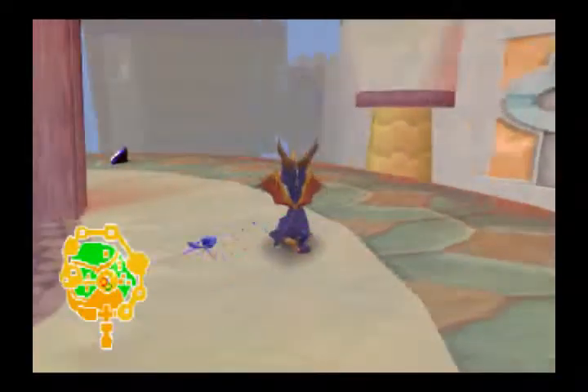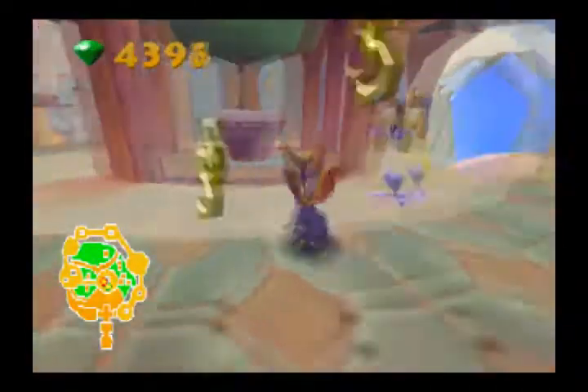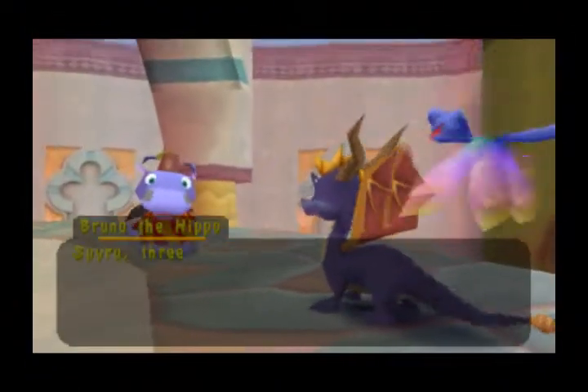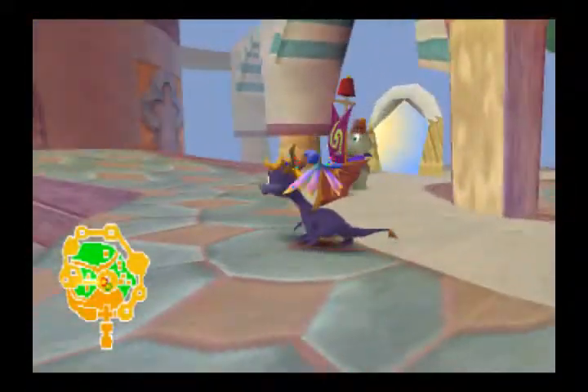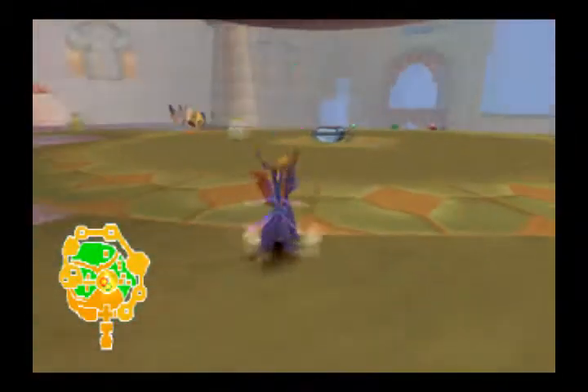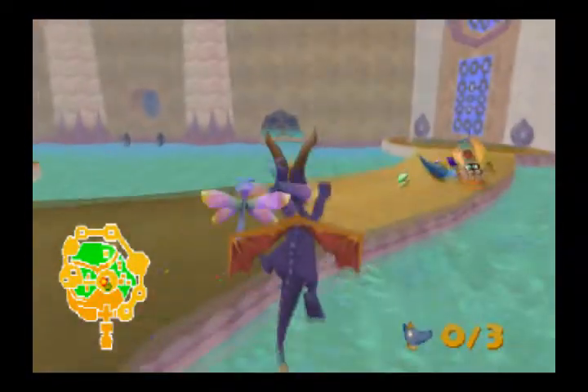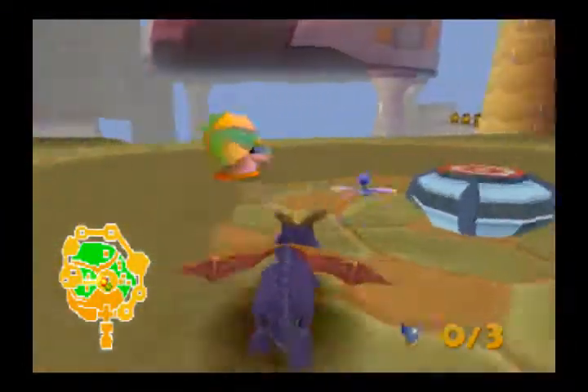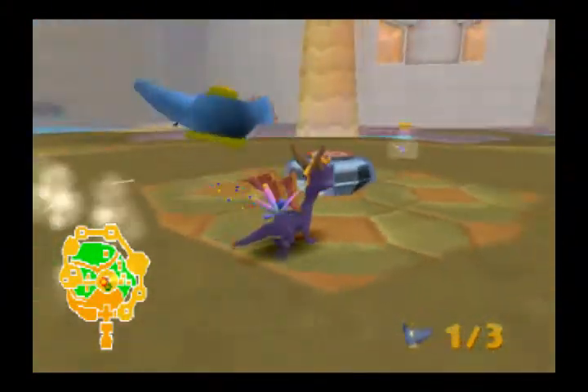There's one of the thieves - he probably got scared. You guys guard the exit, I'll go get them. So the first thief is right down here, and I already lost him. Don't jump into the goo, whatever that is. This isn't hard, but I apparently failed at it miserably. There we go - that's the first one.